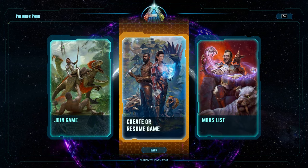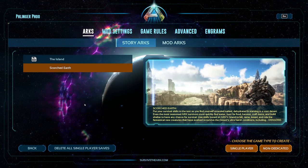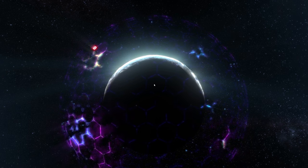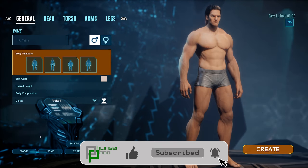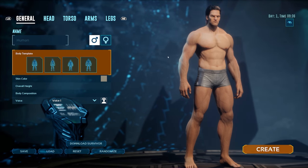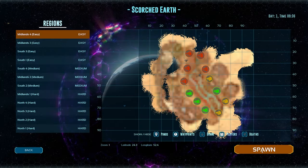To start off, let's go to single player. You will notice if you have Scorched Earth installed it's right here, with the Island above it and your other modded ARKs listed as well. Click to go into single player with Scorched Earth and it will take you to the character creation screen. If you already have a saved character you can load a preset. I recommend customizing your character, clicking save, and then you can reload that preset whenever you want.